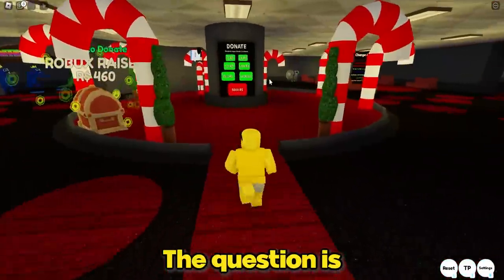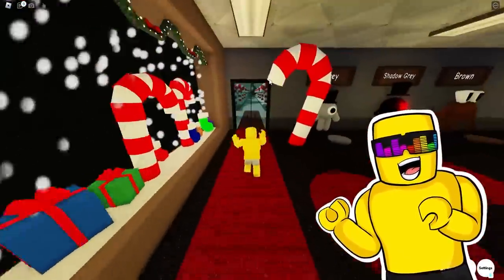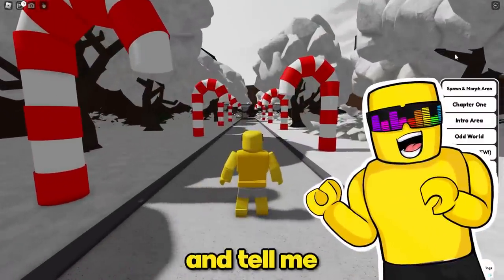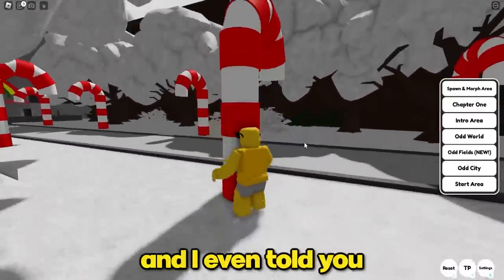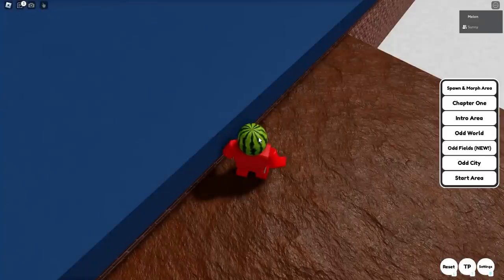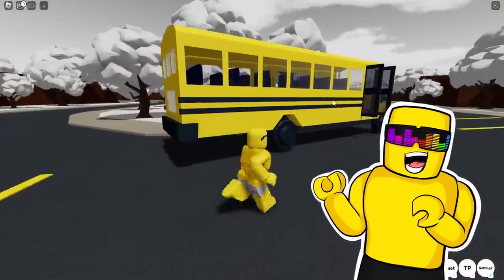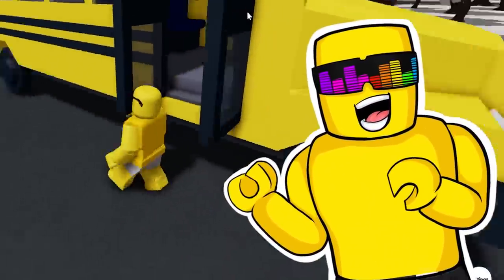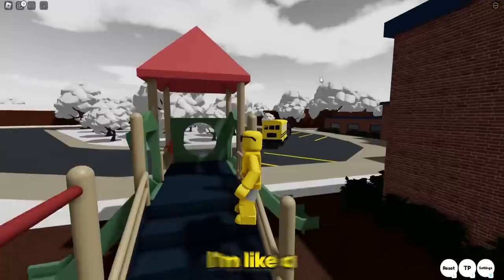Let's do this. The question is, which place would Melon have gone today? Open up your teleport menu and tell me which one you're closest to. I could be in between the start area, odd city, odd fields, odd worlds, intro area. I answered you honestly and I even told you I was inside of a school bus. Okay, I'm closest to the start area. Let's do this — that's what the start area is. Now I understand. There's a school bus right here — that's goated. And the whole school's here.